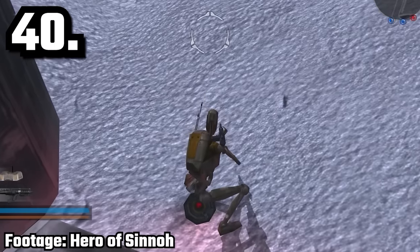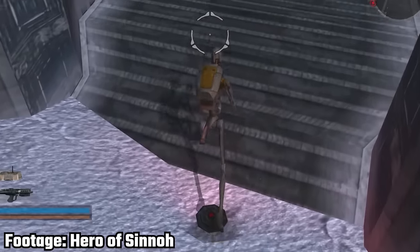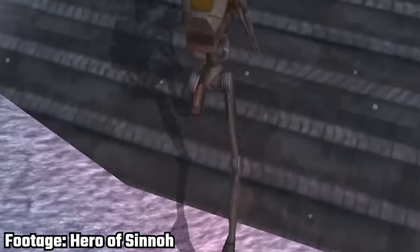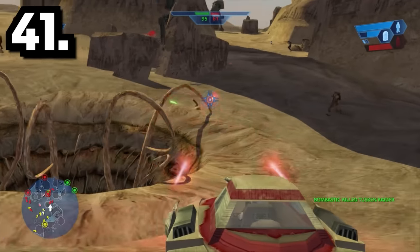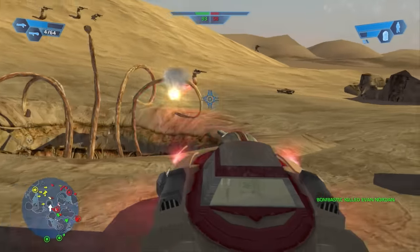Did you know that engineers have a passive ability to avoid mines? When you walk over a mine as an engineer, it won't trigger the mine to go off like it does for every other class. In Battlefront 1, there are neutral factions with their own command posts which you can take over. For example, on Tatooine, the Tusken Raiders will attack both the Empire and the Rebels.